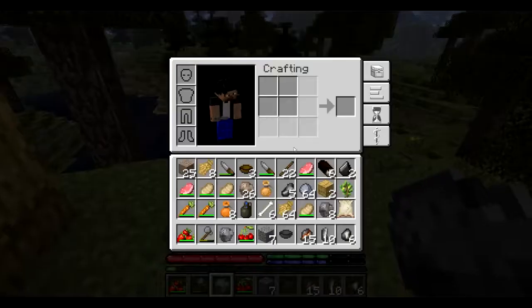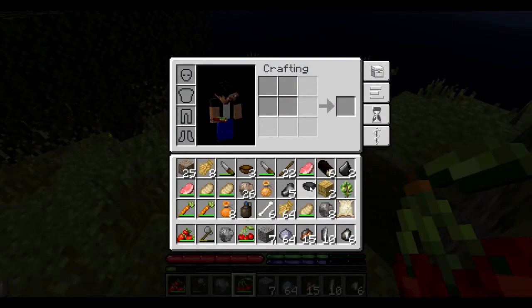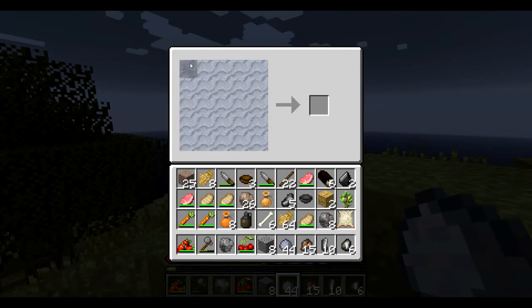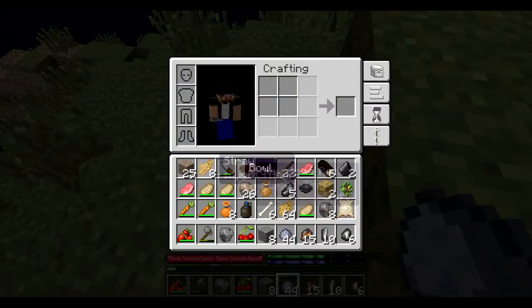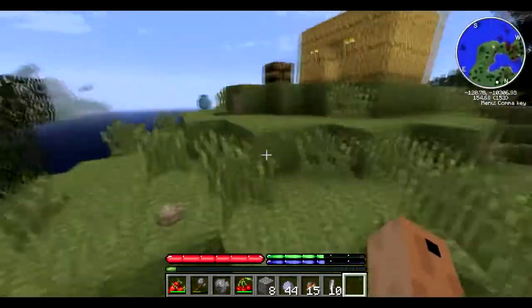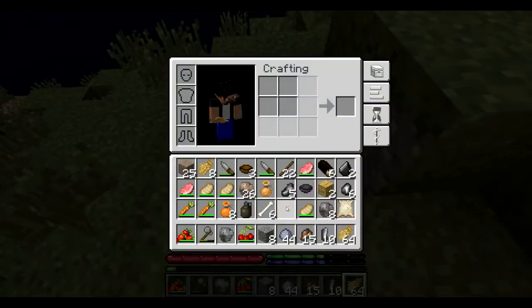Here we are guys - we've got some things already. Now let's make some more clay items: one, two, three, and another one - done. Let's also plant this lemon seed first.